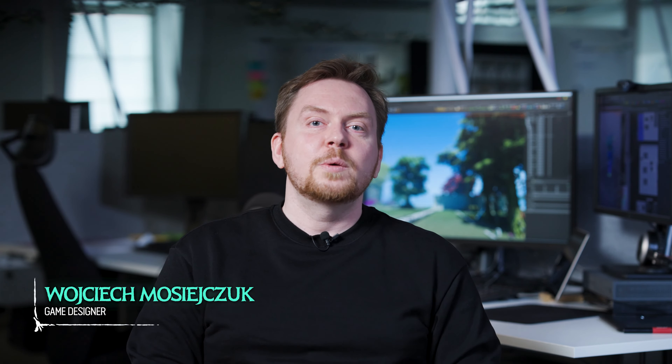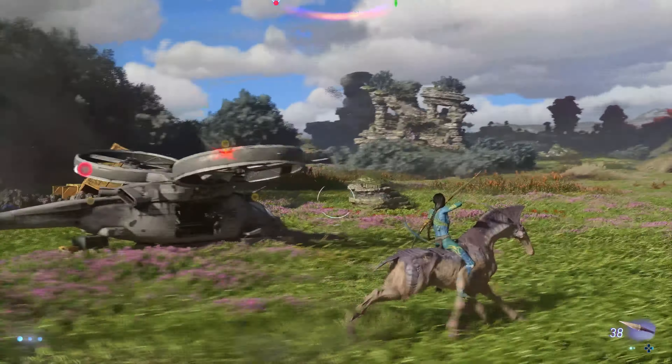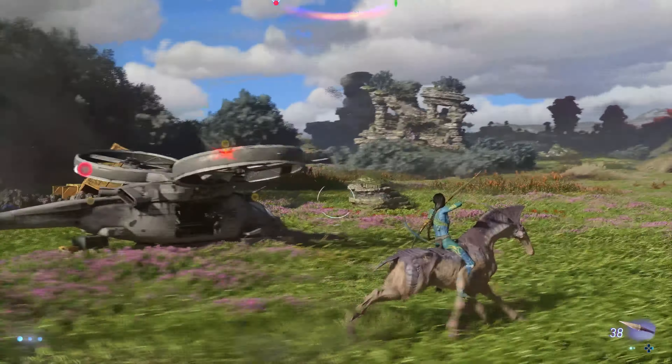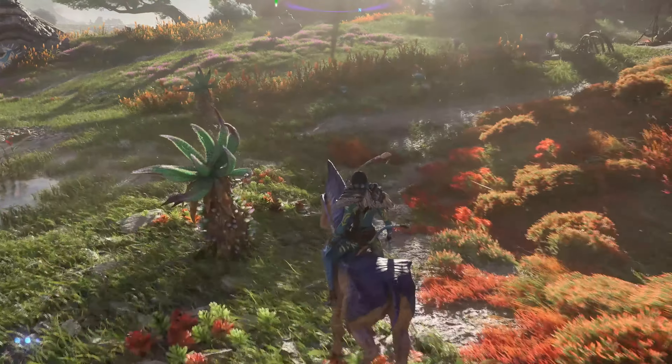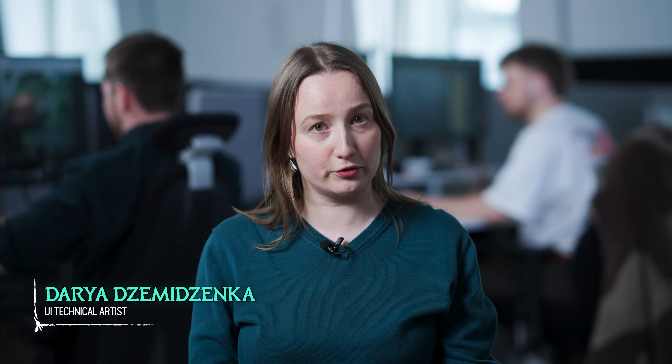Not only have we increased the maximum riding speed of the dire horse, but we also made the riding speed be affected depending on what type of material you are riding on. Players can see animation improvements when riding at various speeds or when using their weapons. To make it more convenient to explore the upper plains from the back of a dire horse, we made it possible to pick up certain harvestables without dismounting.